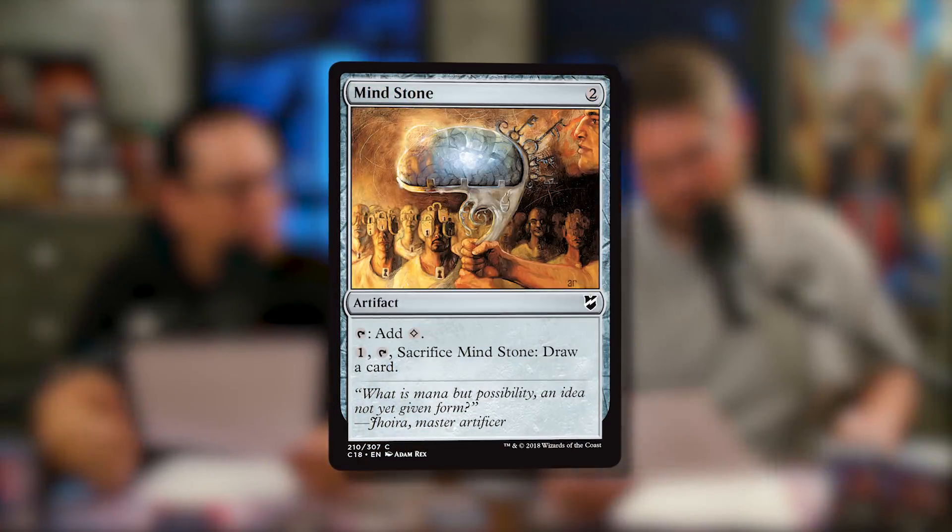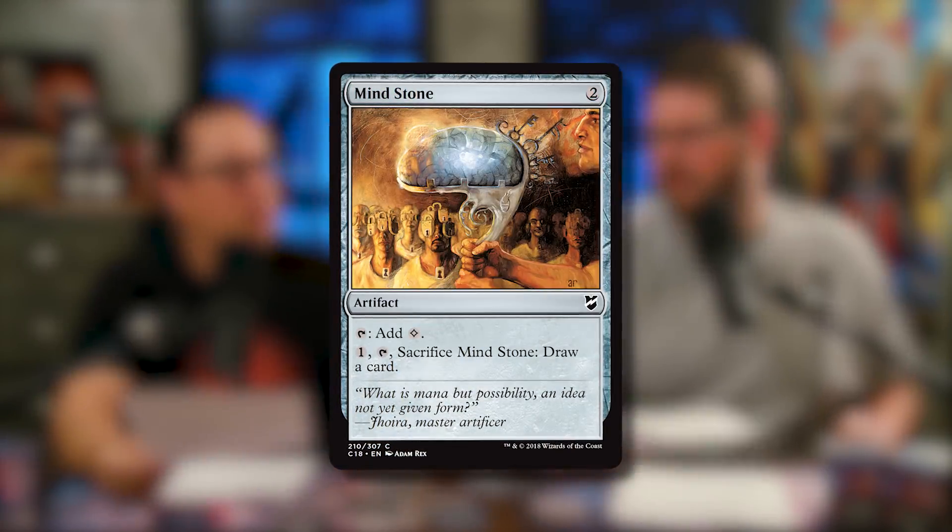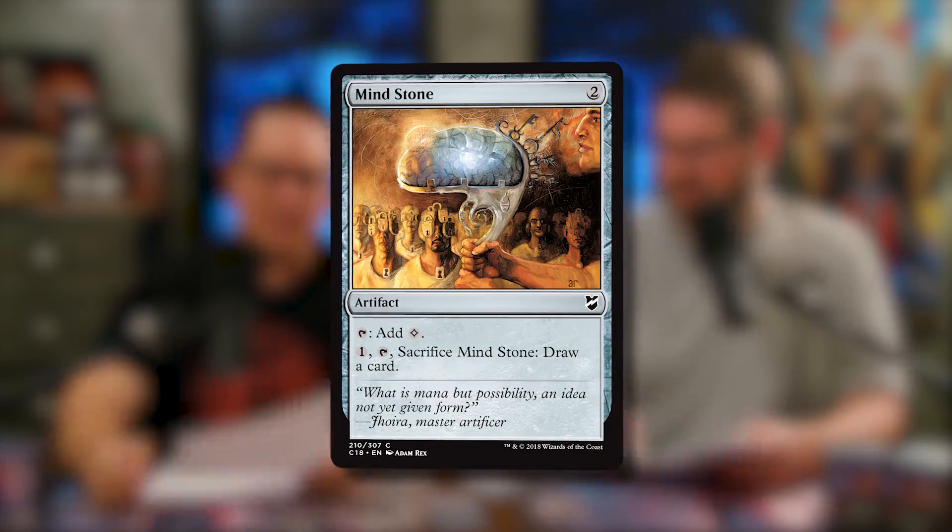There are 14 ramp spells, all artifacts as you'd expect — that's a lot. Five targeted removal spells, which is a little low. Four board wipes, also slightly low but not critically so. These four categories have gotten a lot better — when we first started doing the show these numbers were all over the place, and now we're pretty close to the 10-10-5-5 that most decks want.